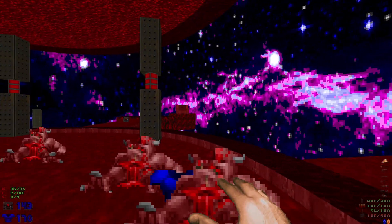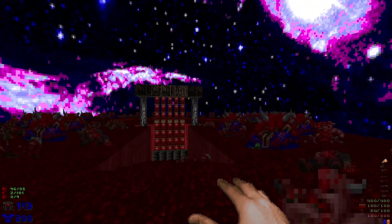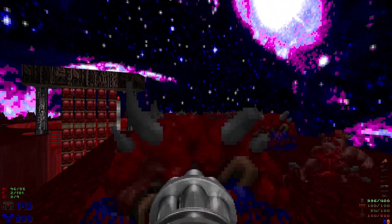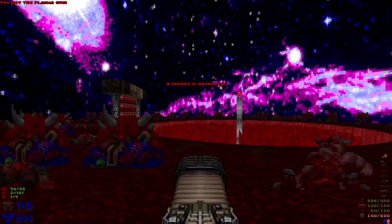Next up let's grab the mega armor. We'll head over here, shoot those barrels, and grab secret number one right in the middle of all of these cacodemon corpses. We'll grab the plasma gun.